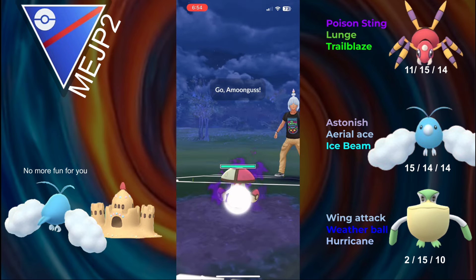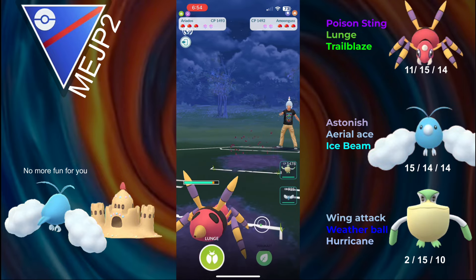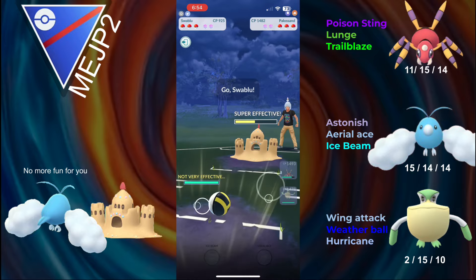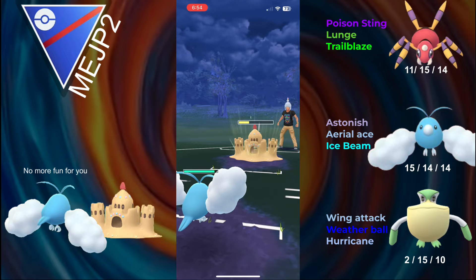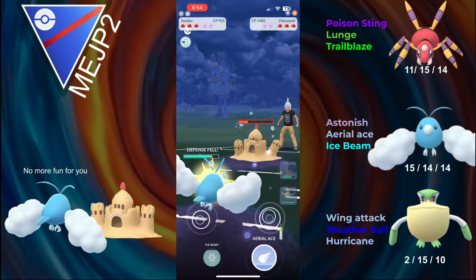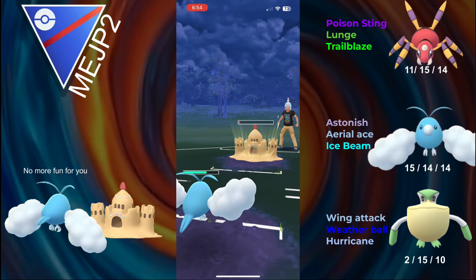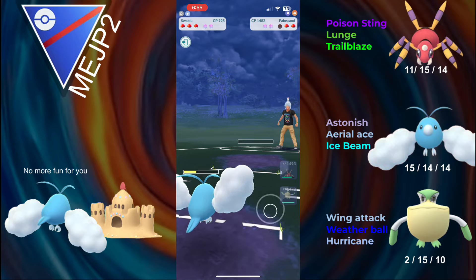Hopping into the first battle, and we lead Eredos into Shadow and Moon Gifts, so it looks like we have an opponent that's running some spice, or they're just low elo. They then proceed to switch out into a Ghost and Ground type — I thought it was Golurk, but they're actually running Palosand. We can just bring in Swablu, and Swablu fully walls them. There is not a single move they can throw that can hit Swablu. Now look at the Astonish damage — that's the buff right there.